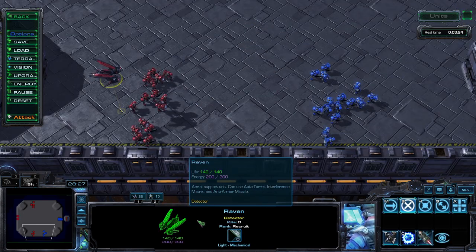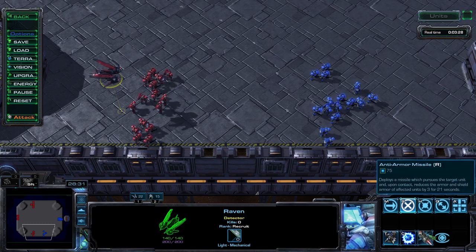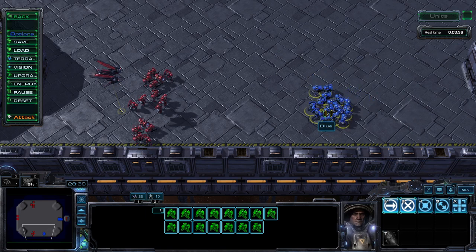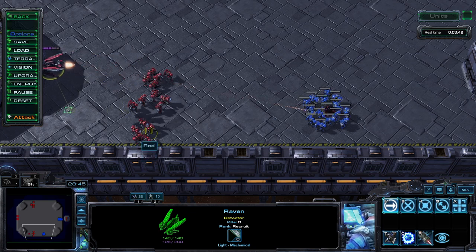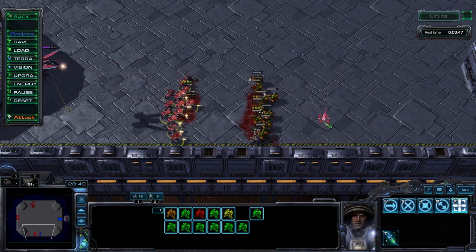Lastly, I want to highlight the Raven for its Anti-Armor Missile ability. Lethal to grouped-up units, this spell will reduce the armor of the affected targets by 3 — that's three extra points of damage to every attack made. Think about that in a Marine vs. Marine battle.